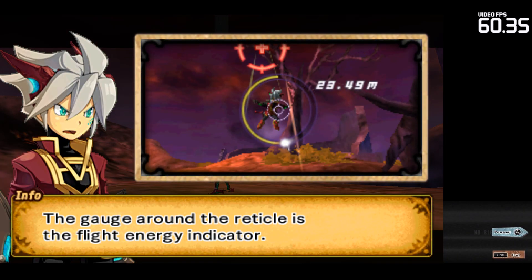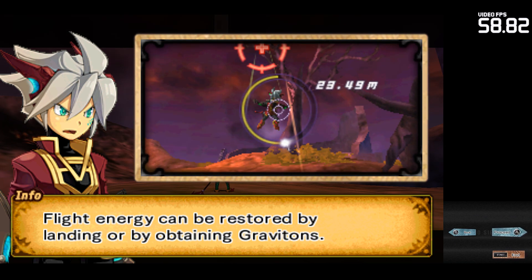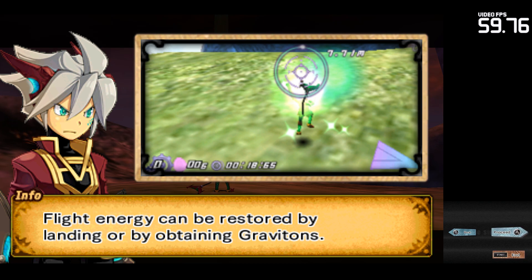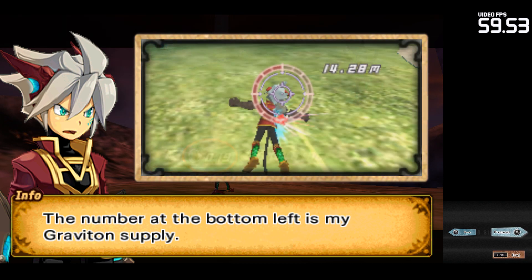The gauge around the reticle is the flight energy indicator. It will be gradually consumed during flight, so be careful. Flight energy can be restored by landing or by obtaining gravitons. If I'm out of flight energy, I can use gravitons as fuel in a pinch.